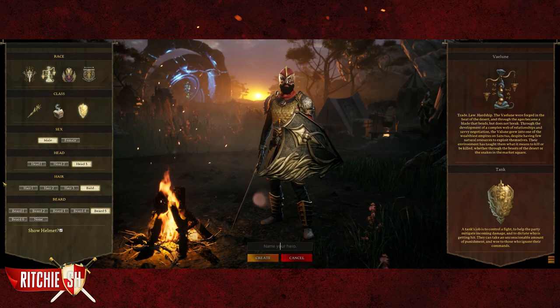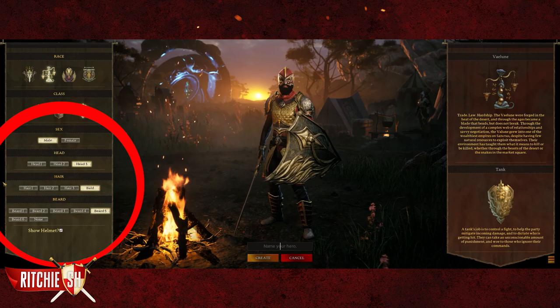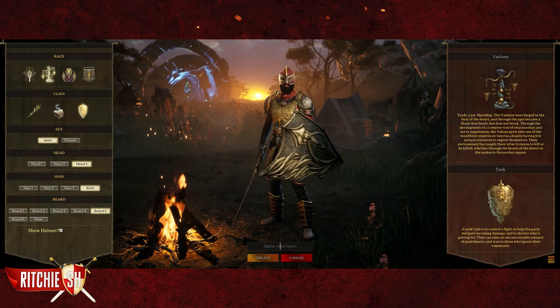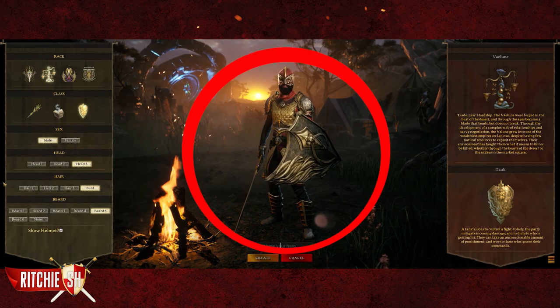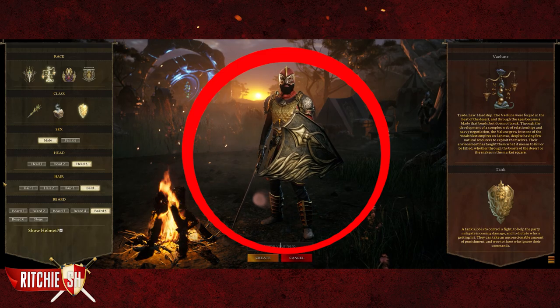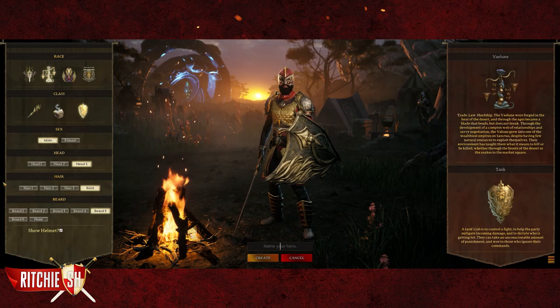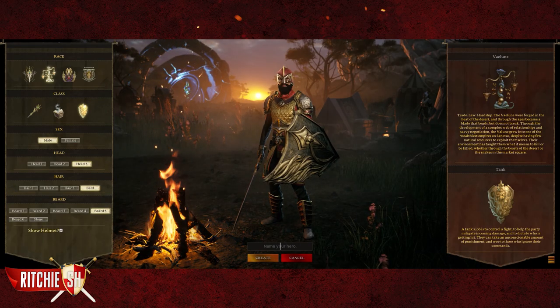We also see some options for customization such as the hair and the beard, although we don't see these actual features in play, and there is also a toggle helmet option. The last interesting part of this is the new armor the Valoon is wearing that we haven't really seen before, showcasing one of the many sets we will find in the game and the amount of detail going into it — you can see the scales on the chest plates along with the designs on the shoulders.